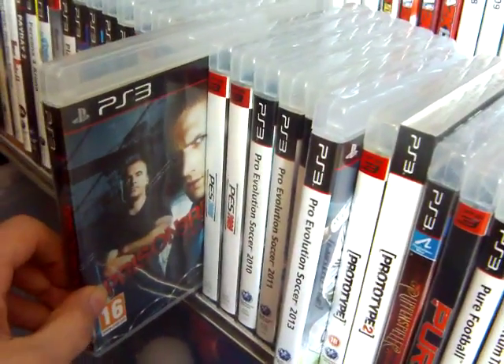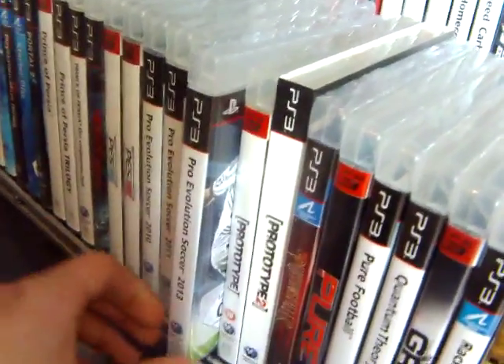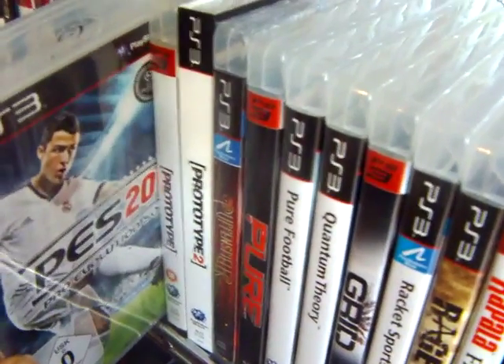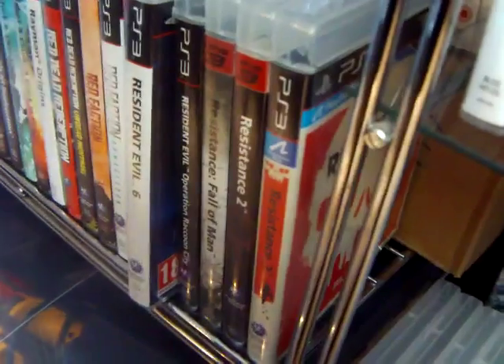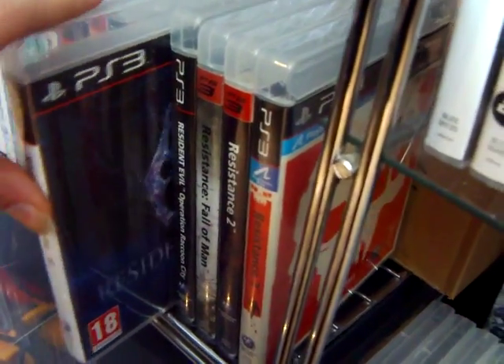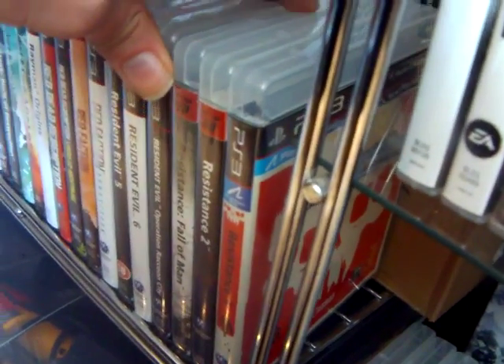Prison Break: The Conspiracy — not much to say about that. Pro Evolution Soccer 2013. Coming over here, got Resident Evil 6. All the Resident Evil games are fairly cheap now, except for Revelations — and of course Revelations 2, which just came out.